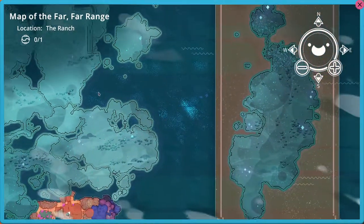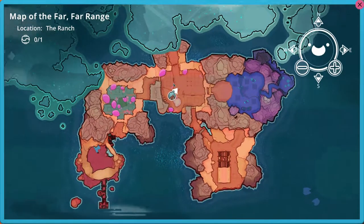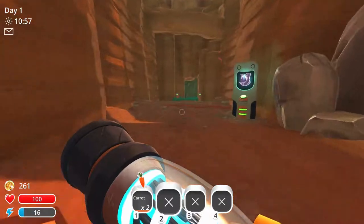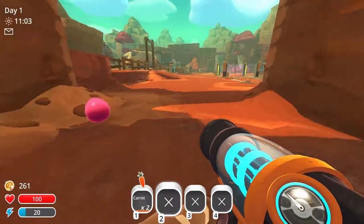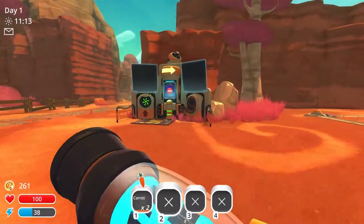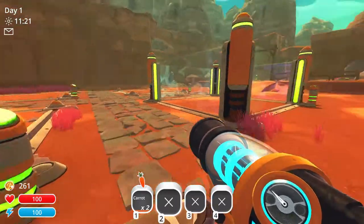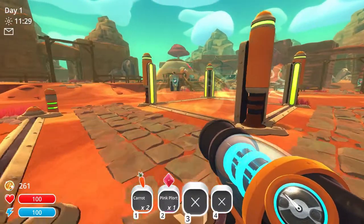Over here you can see the world map — it's pretty large, larger than I had expected. I don't know what some of this is but it's going to be pretty fun to explore. We'll meet new slimes eventually. We have some locked areas. This area over here is locked — as we come closer, we can't go through. We need to unlock it and it costs some money. We can upgrade ourselves with jetpacks and other stuff. Right now we have 261 in currency — let me know what I should call it in the comments.